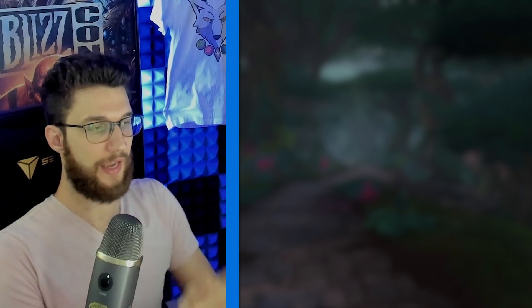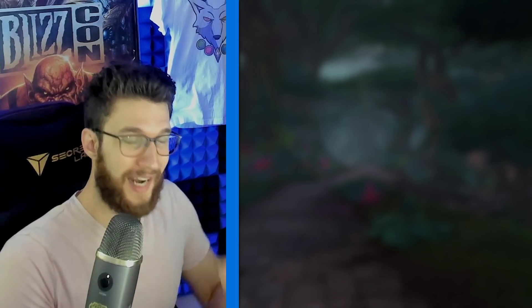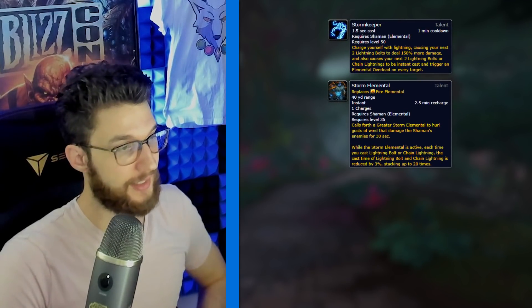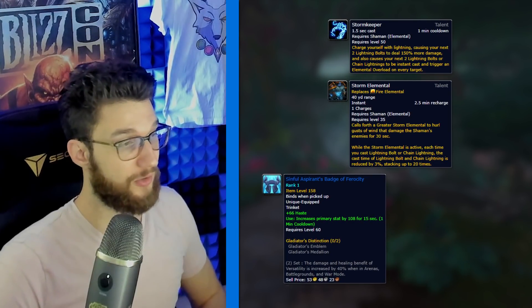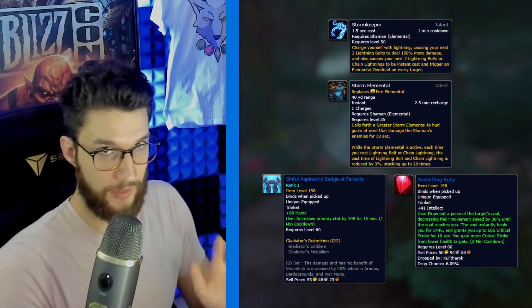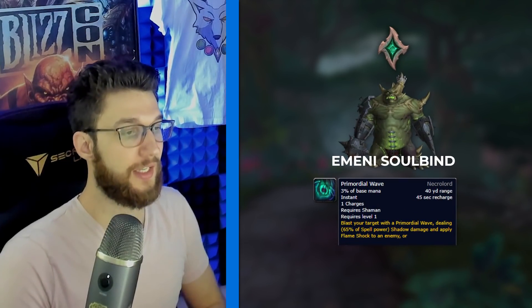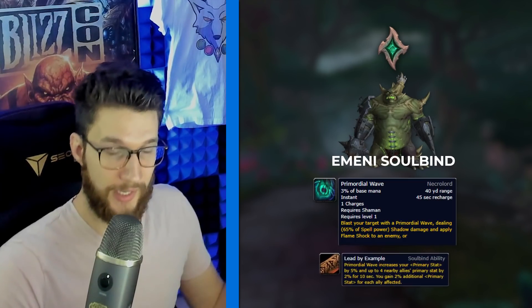There is also extra awesome information in Mythic Plus, and that is making sure that during your big cooldowns you are lining up the most value possible. This means when using Stormkeeper or Storm Elemental, pairing them with an on-use trinket like the PVP badge from the honor vendor or the Soul Letting Ruby from Theater of Pain. If you are in the Necrolord Covenant, you may want to run the M&E Soulbind, as every time you use your Primordial Wave Covenant ability you buff yourself and nearby allies via the Lead by Example Soulbind ability. Timing is key — try to compile everything in those short burst windows to get the biggest bang for your buck.